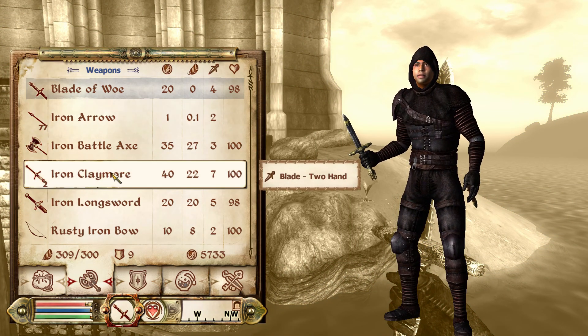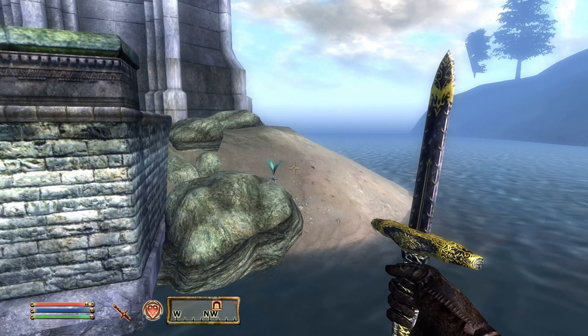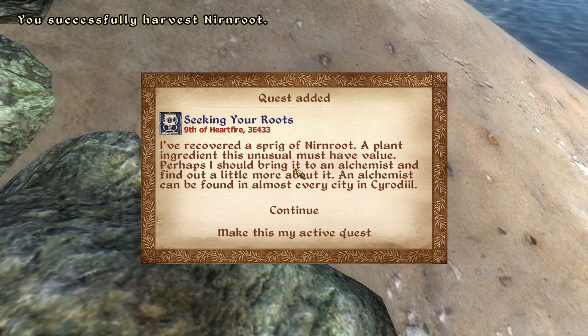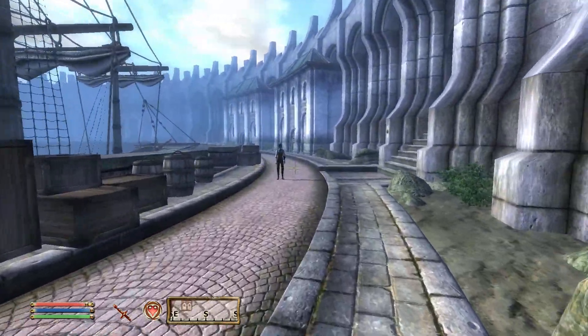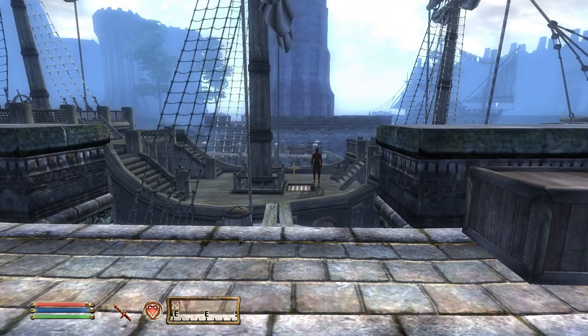There's actually another Nirn Root over there by the rocks off the shore, so in case you miss out on that one, you always have a chance to get this one. It is a rare plant, and when you pick it up you actually get a quest where you have to find someone to look at this unusual plant, and maybe you could get a reward out of it. That's how you kill the captain on the pirate ship — the other pirates don't really seem to know what's going on, so it's nice and simple.